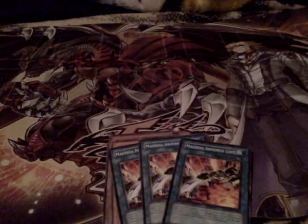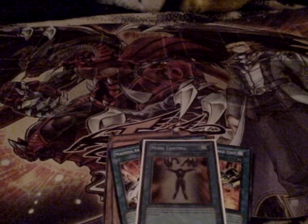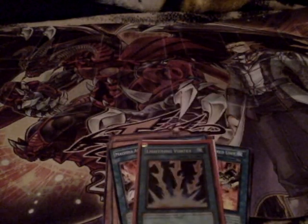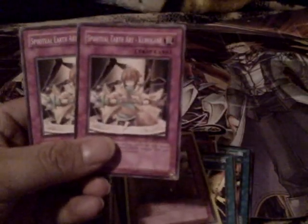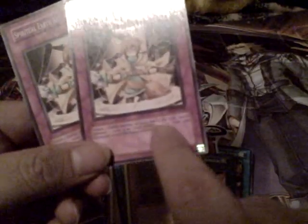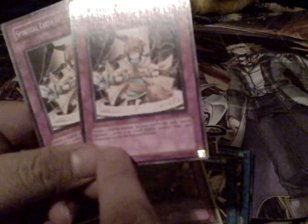This is my first time making a video to show you the deck of the month. Mind Control — just in case your opponent has tuners, use them up. Lightning Vortex. Two Body as a Shield. Trap Dustshoot. And this Earth Art card — it's actually really good. You tribute one Earth monster on your side of the field to special summon one level 4 or lower Earth monster from your graveyard except the tribute monster. This can bring back gadgets, or bring back Scrap Recycler so you can activate its effect.